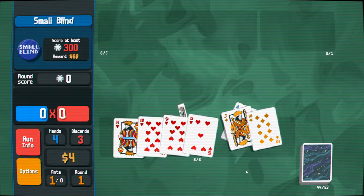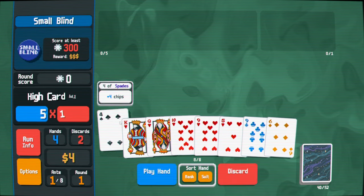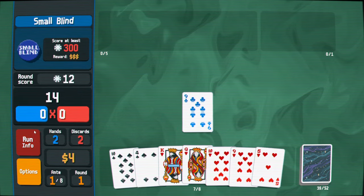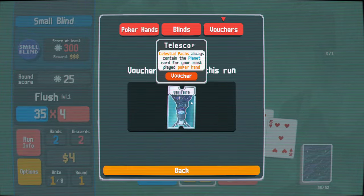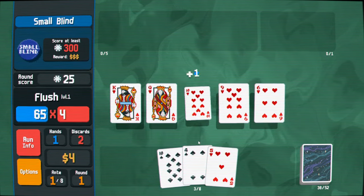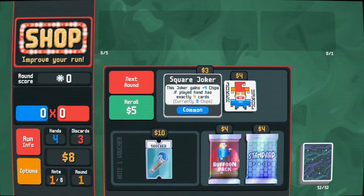Let me try and find this flush first. I'm going to do a tiny bit of hand manipulation. I think I'm going to play two high cards and then just flush. Remember, we have the telescope, so we want to always open for Pluto. At least in the early game, I think it's going to be the easiest way to scale. So we lost a bit of money there, but we're trying to set up for this telescope. This is the way I'm going to approach this edition of the Raid Joker challenge.